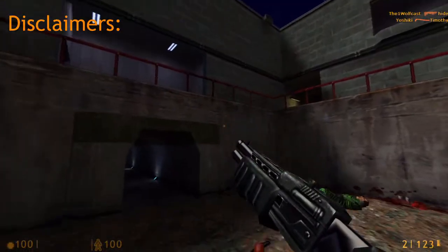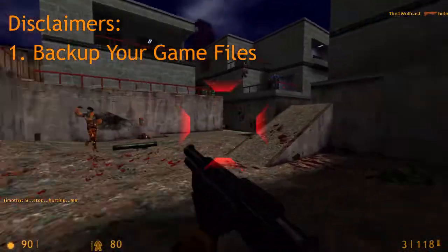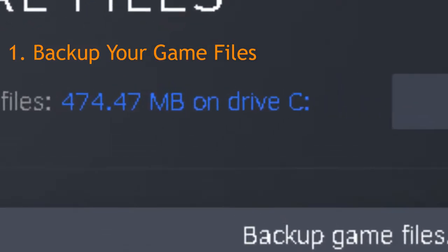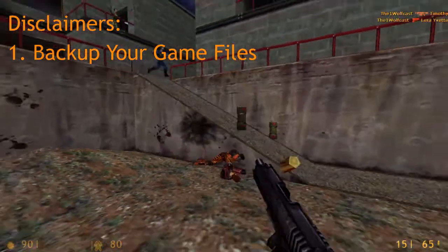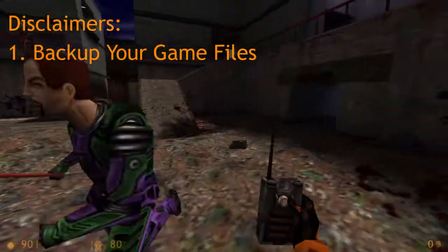A couple of disclaimers before we get started. This tutorial is relatively easy to follow, but make sure just in case you backup all your game files. With Opposing Force and Blue Shift, Half-Life takes up less than half a gigabyte of storage, and I mention the expansions because they're actually stored within the Half-Life 1 folder. Same with Team Fortress Classic and maybe OG Counter-Strike, but I don't own that, so I can't say for sure.